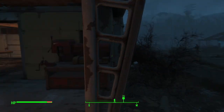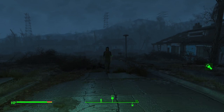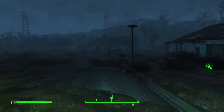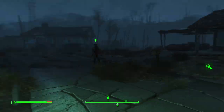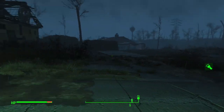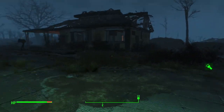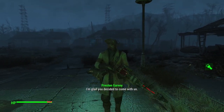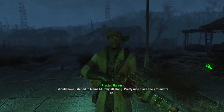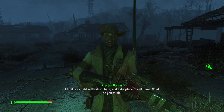They're here — they already made it to Sanctuary. All I'm going to do for most of the workshop building is probably set up the bare minimum — some power turrets, water, plants, but not try to do anything crazy. I'm glad you decided to come with us. I should have listened to Mama Murphy all along. Pretty nice place she's found for us — I think we could settle down here, make it a place to call home.